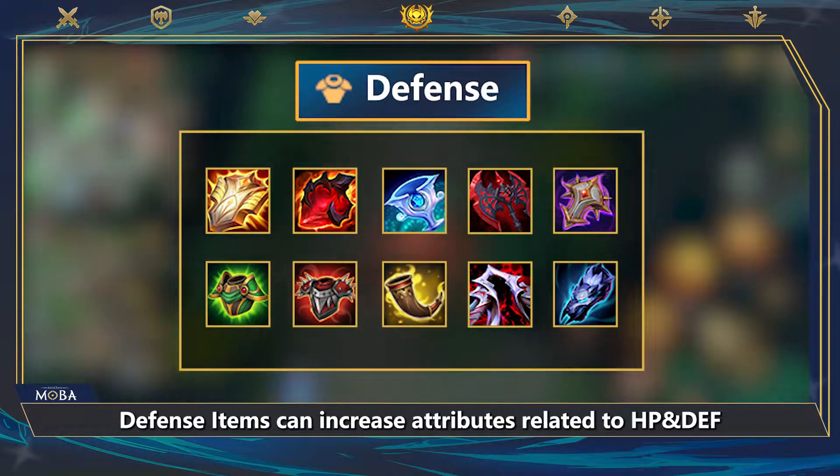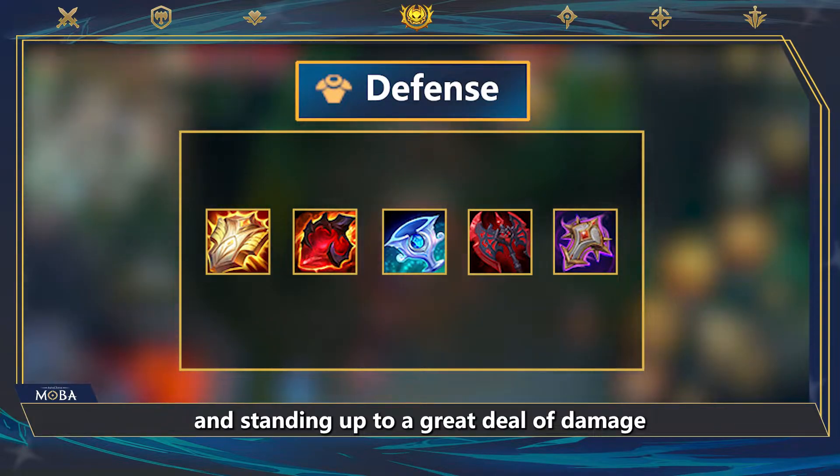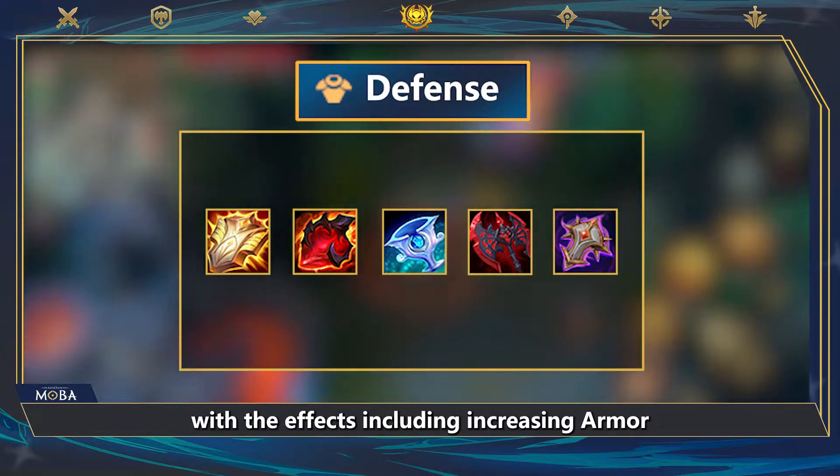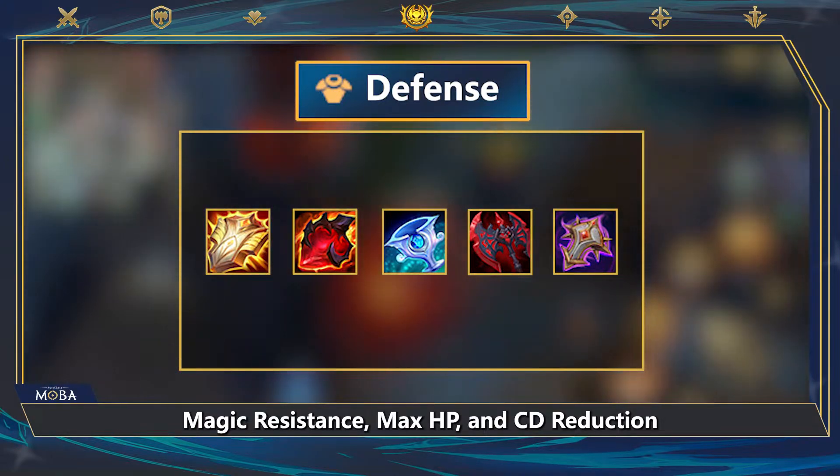Defense items can increase attributes related to HP and sustainability, standing up to a great deal of damage. The effects include increasing armor, magic resistance, max HP, and CD reduction.